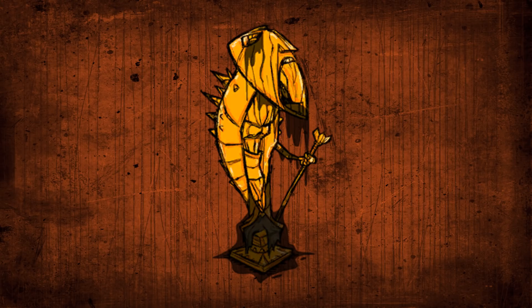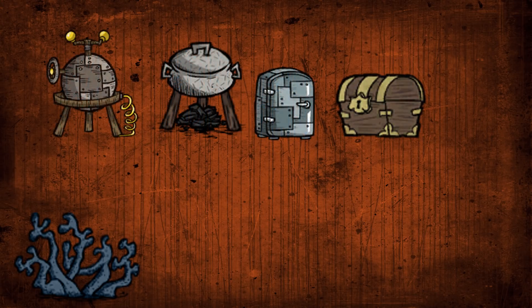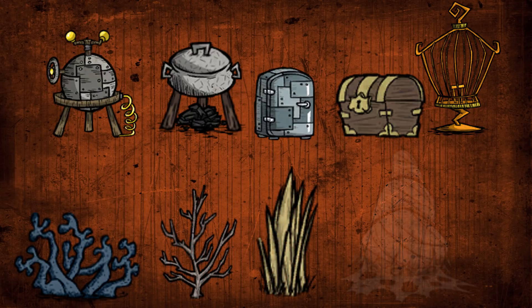By day 50, you should have a ruins base made. It should be built in an area away from danger yet close to lichen. It needs to have 20 chests, 2 iceboxes, 6 crock pots, an alchemy engine, a birdcage without a bird in it, 20 saplings, 20 grass tufts, and a spider egg.